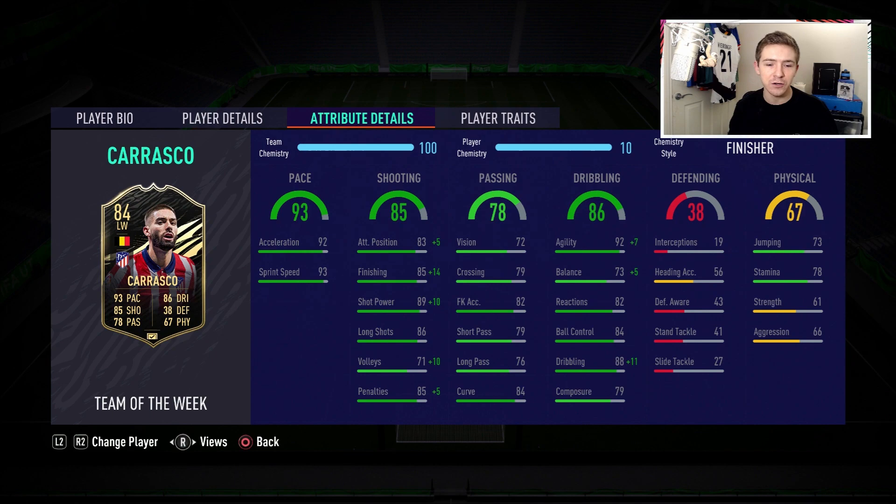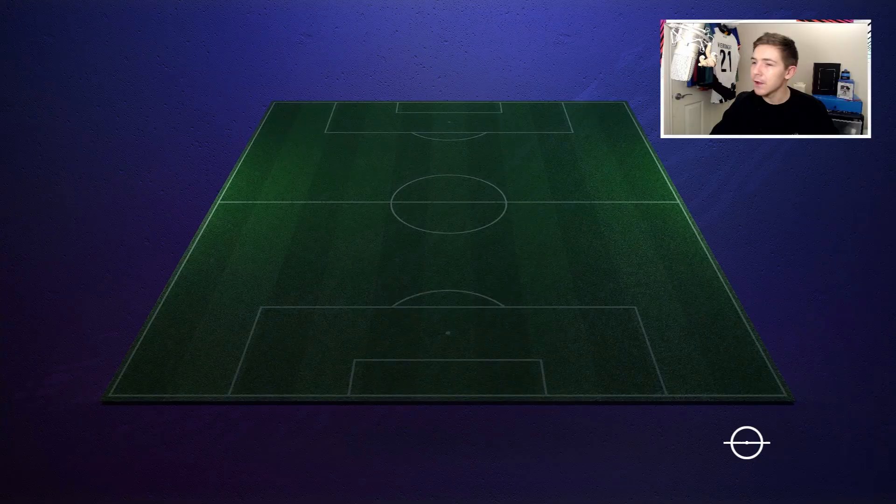He doesn't have elite stats in every passing area, but passing as a whole is really solid. 79 short passing is good enough and 79 crossing will hopefully be good enough too. Physically he's not looking too great though — average stamina and aggression at 78 stamina, which isn't terrible, but for a pacey winger we could end up draining that stamina rather quickly.